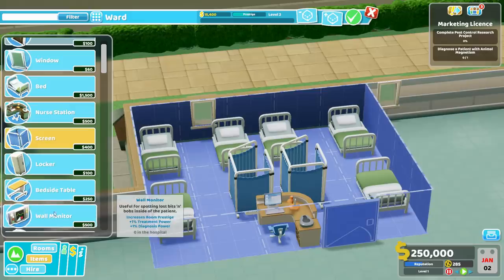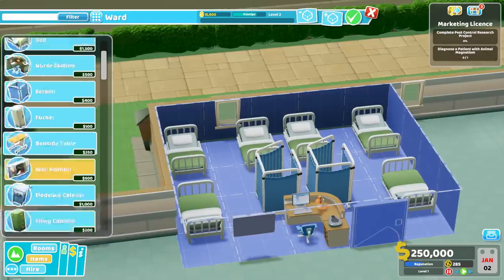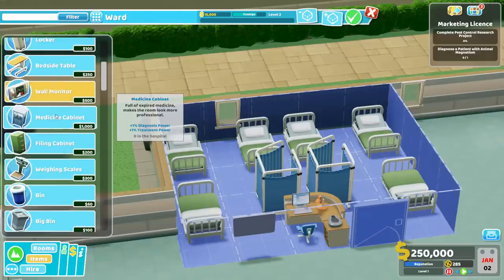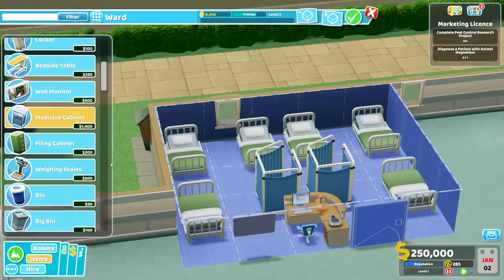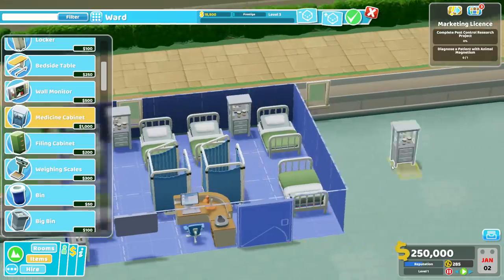Next up — and this is something you can unlock with Kudosh — the Wall Monitor. This little wall-mounted thing gives us a bonus, making the room more effective and more efficient: plus 1% treatment power and diagnosis power. You can throw it right here in this little T-intersection. There's even more bonuses we can rack up with these medicine cabinets. They cost a bit more, but also give us 1% diagnosis power and treatment power. We can stick one down here in this corner and also fit them up here between these beds.